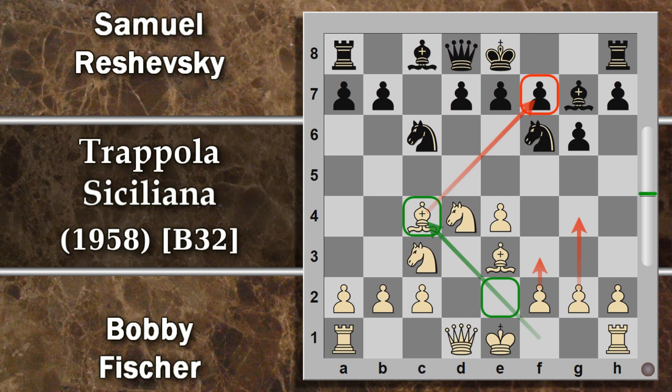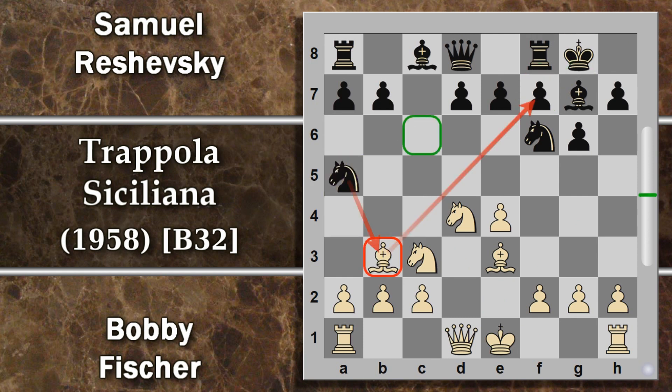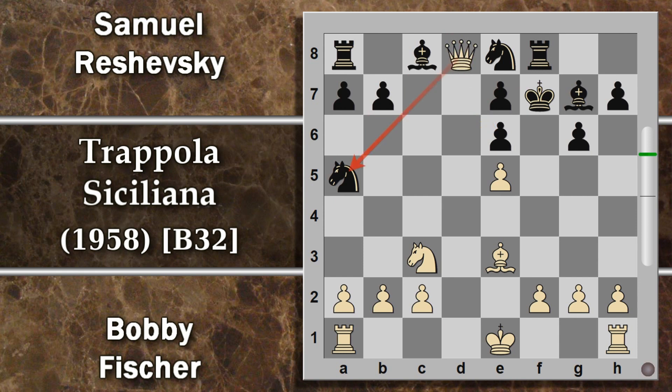Dopo aver scalfito minimamente tutte le complicazioni di questo tipo d'apertura, torniamo a vedere cosa è successo davvero nella partita. Qui dopo alfiere b3, cavallo a5 abbiamo detto, e5 sono cominciati i problemi per Reshevsky, cavallo e8, e ora il sacrificio d'alfiere per f7, cavallo e6, con problemi per la donna nera che non sa dove andare. La parte del re non può prendere, l'abbiamo visto, per cui qui Reshevsky costretto d per e6, donna per e, il bianco si trova in vantaggio materiale con attacco su questo cavallo.